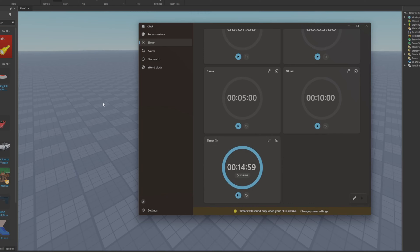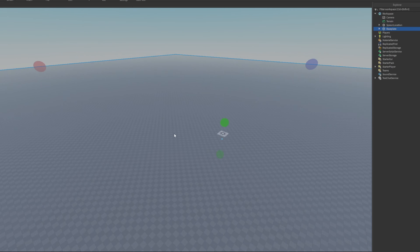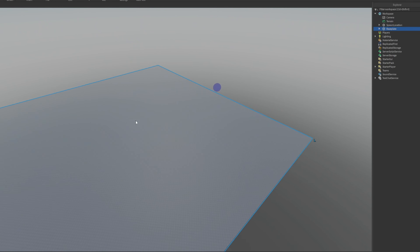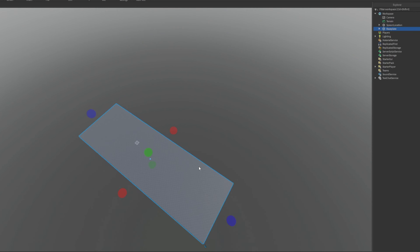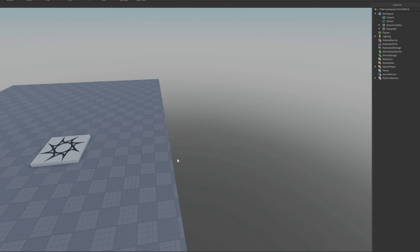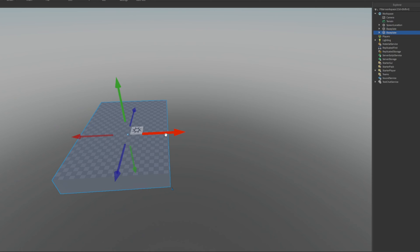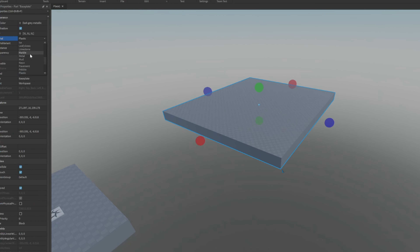Okay, the timer has started. The first thing I'm gonna do is click this baseplate and resize it to have a small lobby. There we go - we're gonna spawn right here. Let's duplicate this and make a small little terrain which I'm gonna use as the round area. Boom, there we go. This is where everyone's gonna spawn. Let's put the material to grass - there we go.